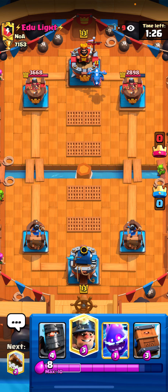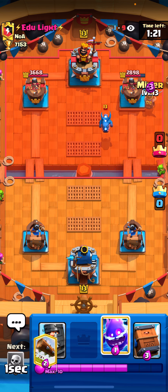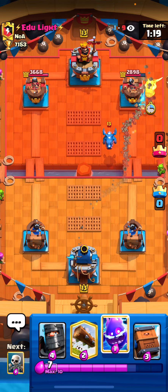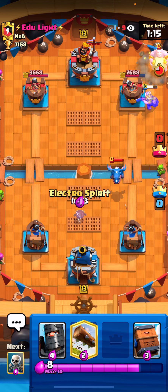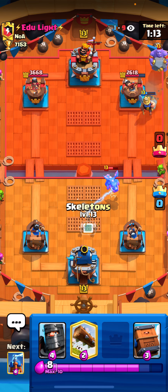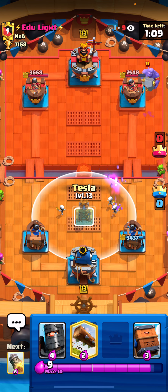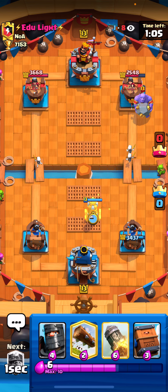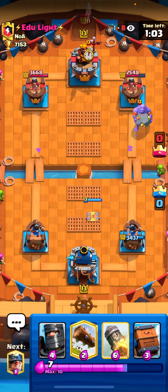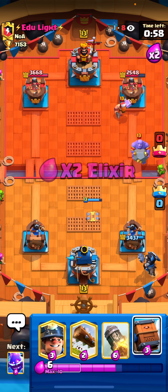He plays to help kill the inferno dragon — his electro dragon, as well as having enough to prevent the balloon. Let's go in for an electro spirit. Let's go for skeletons — we kind of failed that, but that's okay. Let's put our tesla one tile in, so if he balloons in the far right corner it's going to pull it. Let's go for a dark prince in the back here, to help defend against that lumberjack.